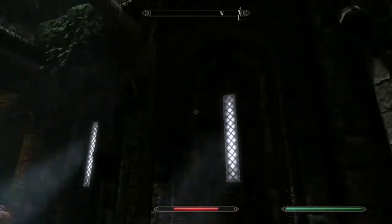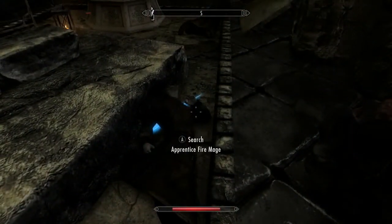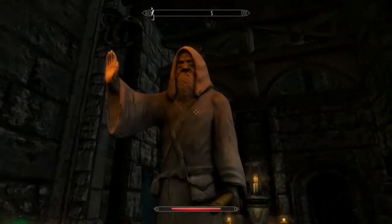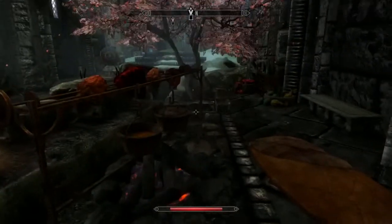It looks like a nice little room right here — a nice little temple room. These guys don't really have anything. There's a bunch of scrolls and scroll chests.